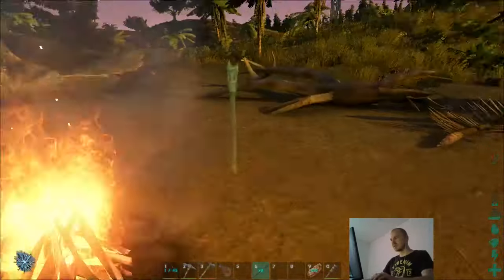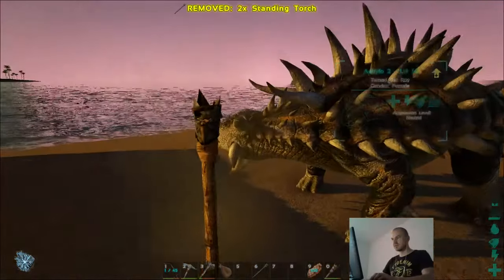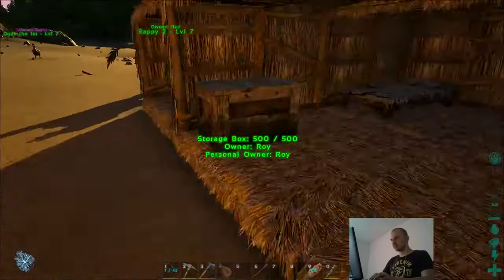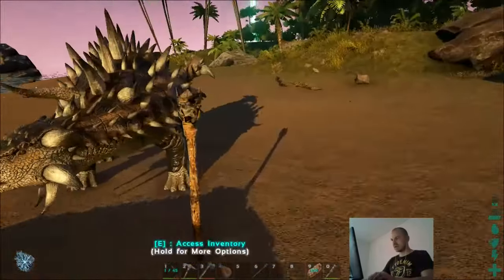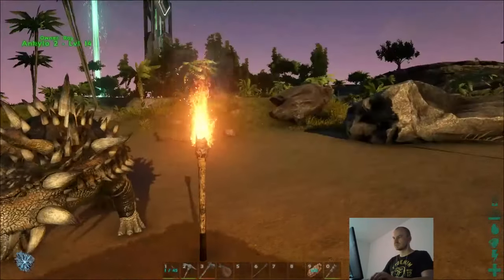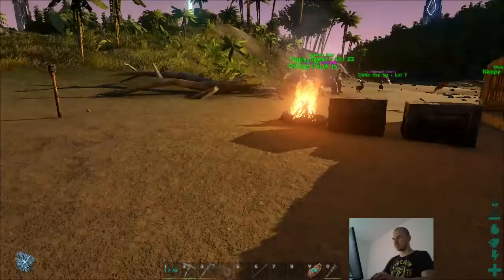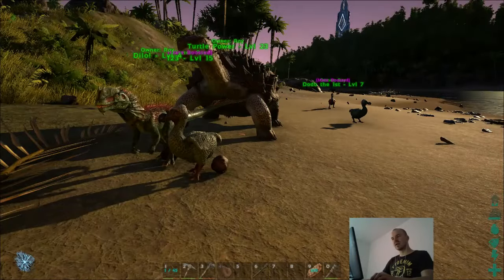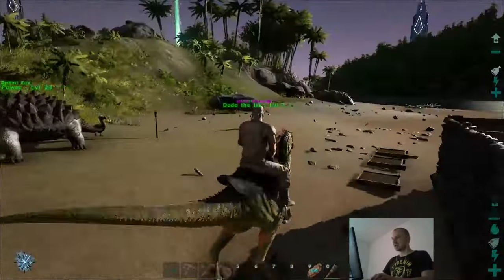They have standing torches. Standing torch here, standing torch there. We need fuel for this — I don't really want to use wood, but I think I have to. The problem is it consumes wood. Too bad you cannot plant trees, so wood is not a source you can refuel. Rappi, time to check out more beacons.